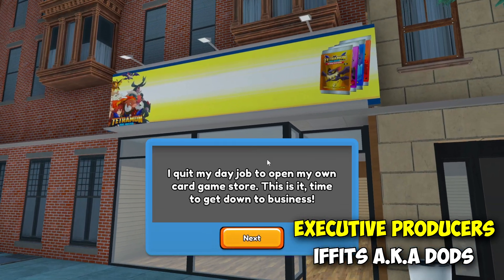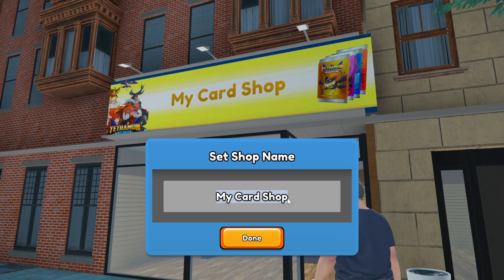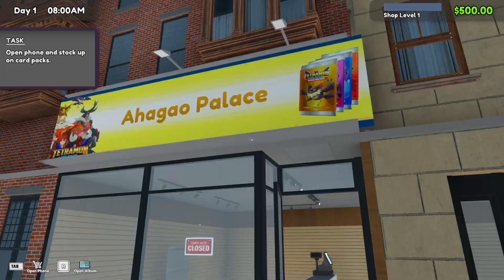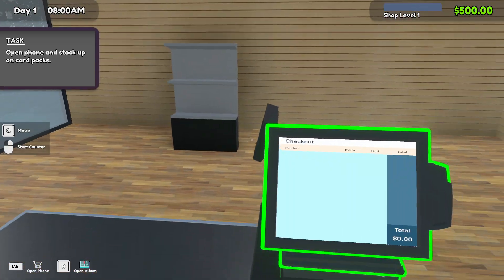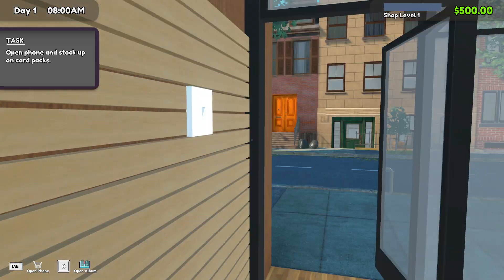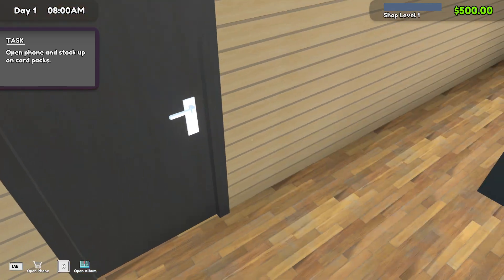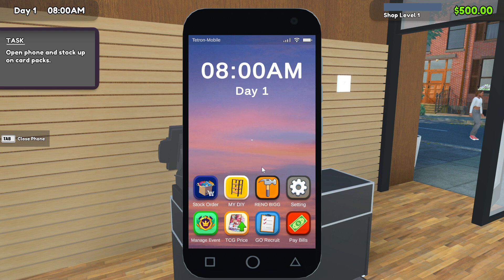Okay, music's nice. In my day job to open my own card game store — this is it, time to get down to business. Alright, let's see here. Open phone, stock up cards. Where's the phone? Oh, Tab. Okay, here we go.